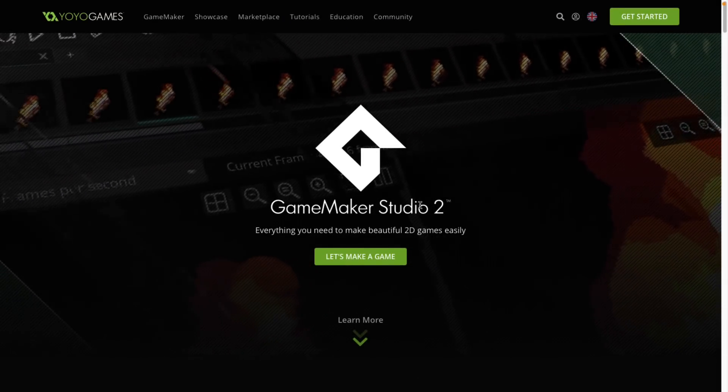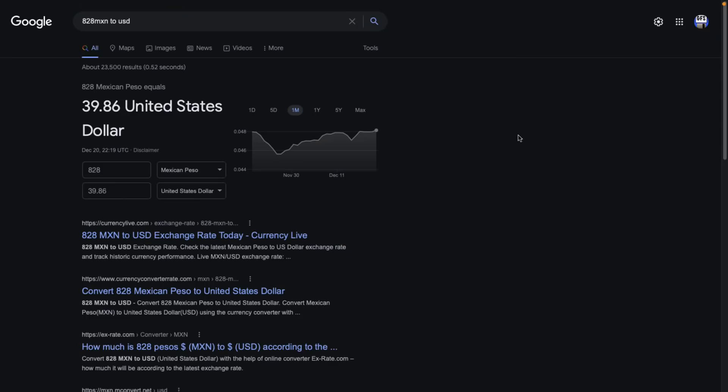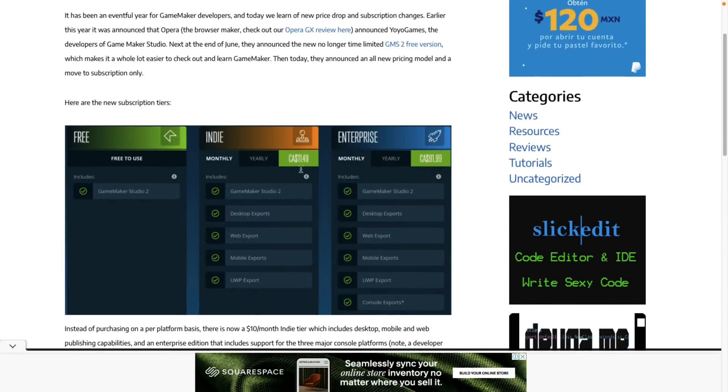This is the first bundle I've seen with Game Maker for quite some time. Pricing-wise, here in Mexico it gets interesting. The Creator tier is $25 Mexican pesos monthly, and the Indie tier is $828 Mexican pesos — which works out to about $40 US. Although when I look at Game from Scratch's pricing page, Indie is $11.50 a month or basically $100 a year Canadian, so probably around $10 a month and $80 a year in the US.